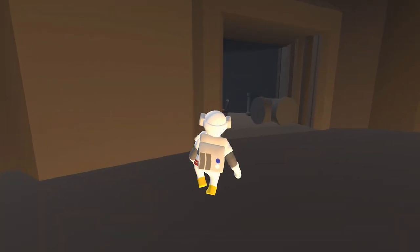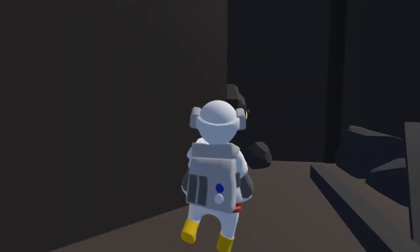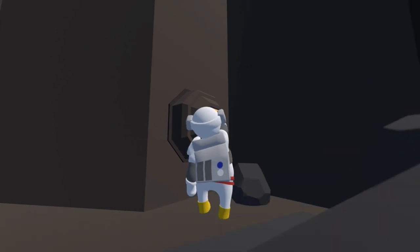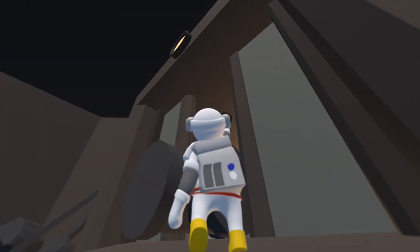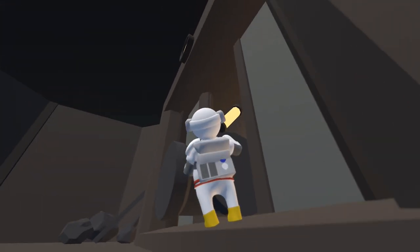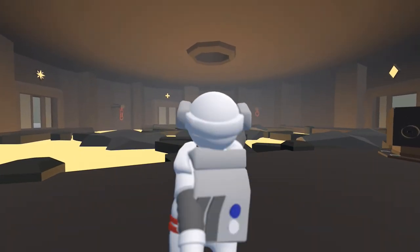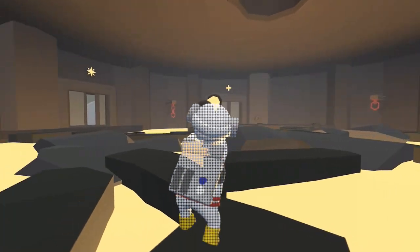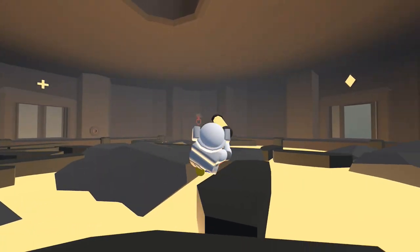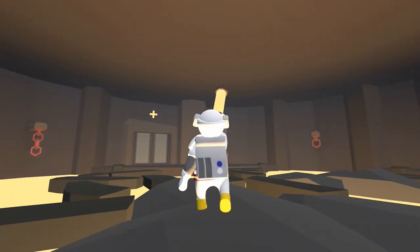Once you have that placed, head back into the room we were previously in and take the battery out of the wall. That should close the door, but if you successfully placed the pipe in between the two doors that should prevent it from fully shutting. From there you can throw the battery over, climb up, and drop down. Bring the battery with you and parkour all the way across to the other side — be careful not to fall into the lava or you'll have to redo this section. Once you get all the way over, plug the battery into the outlet.